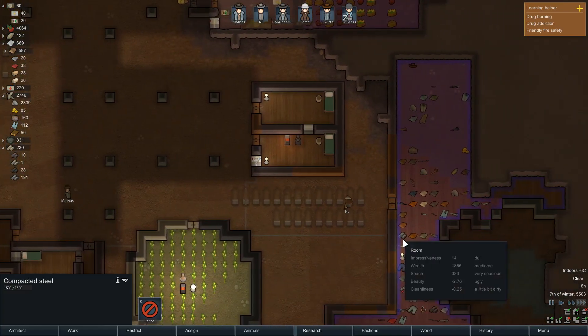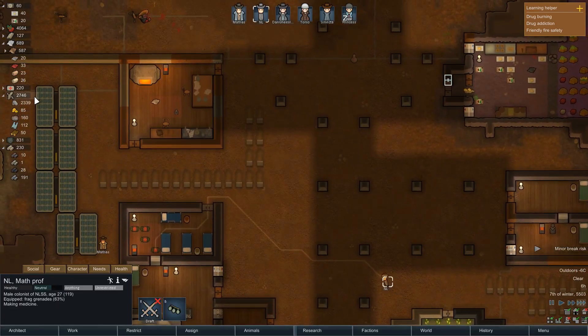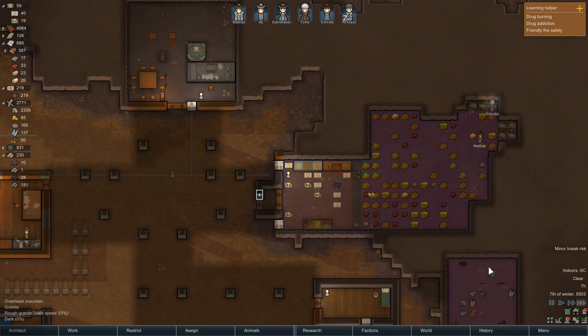After we finish making food, we make beer. Then we make medicine — and our medicine order is gonna take us a long time, we got 30 medicine to make. But I think that's important and something we need to be focusing on.